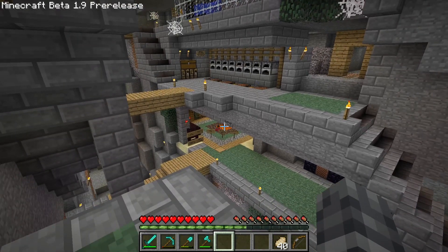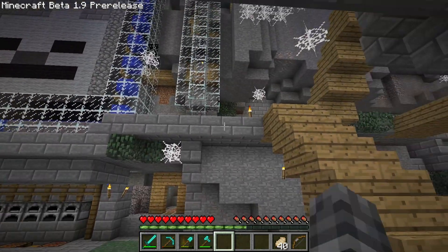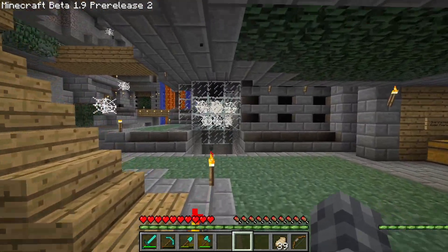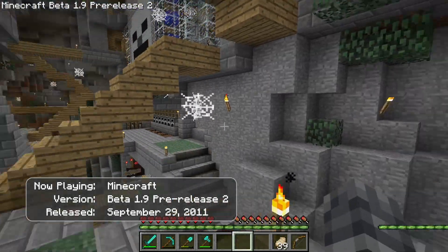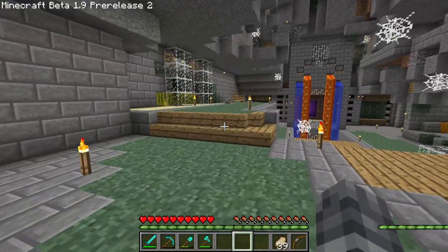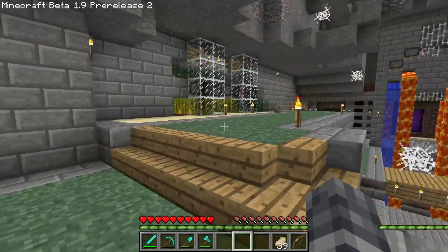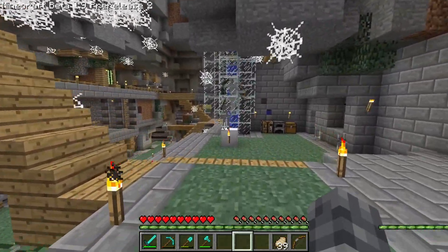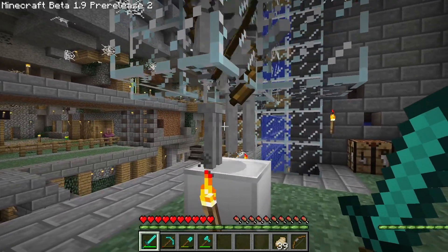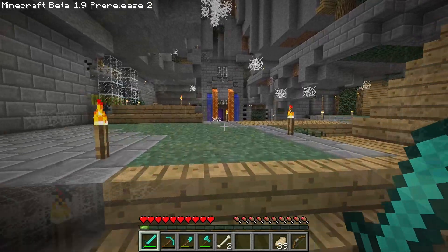We've done about all we can in Minecraft Beta 1.9 pre-release and it's time to move up to Beta 1.9 pre-release 2. But before we do, I've been doing work improving and tidying up the base. After upgrading, what is that weird thing in the bottom right corner? It looks like my XP bar has become duplicated. In the previous version you could jump and get XP but that no longer works. After killing some skeletons it's gone - just a temporary glitch.